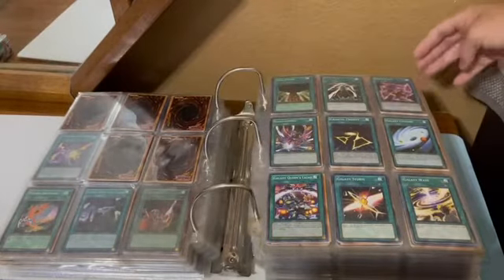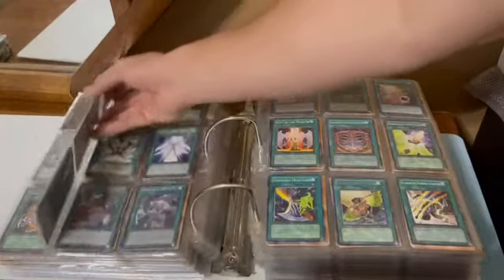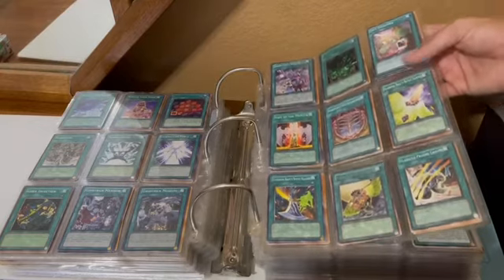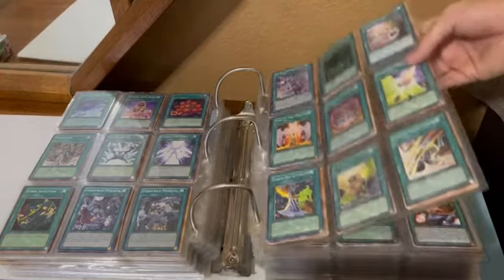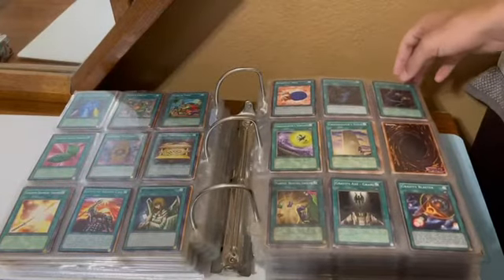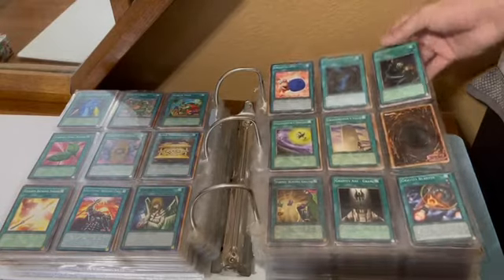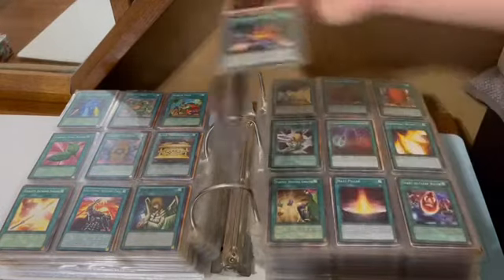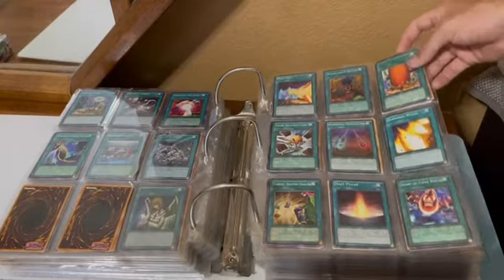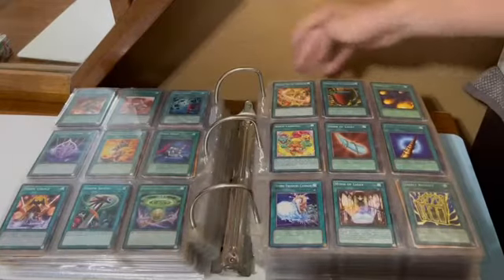Gaia Power — so we're onto the G's. Giant Trunade, rare. Gladiator Beast cards on that last page too. Gold Sarcophagus, Graceful Charity, Graceful Dice — all classics. Gravekeeper cards, Gradle's. Half Shutts, so we're at the H's. Heart of Clear Water. Just Heat Wave.